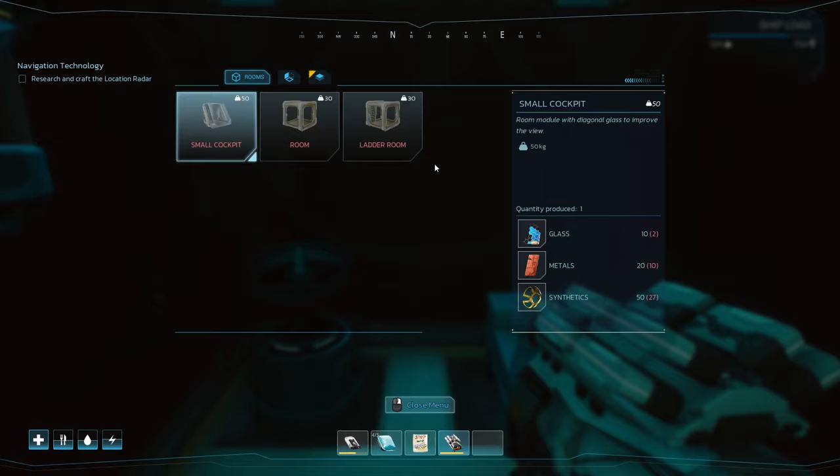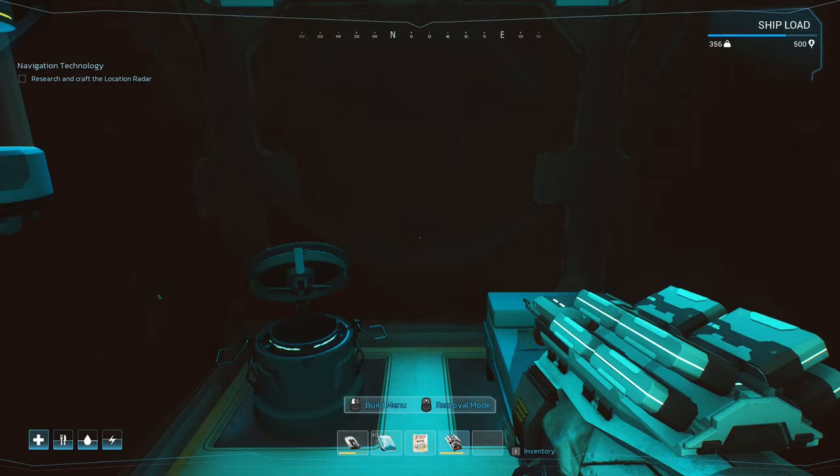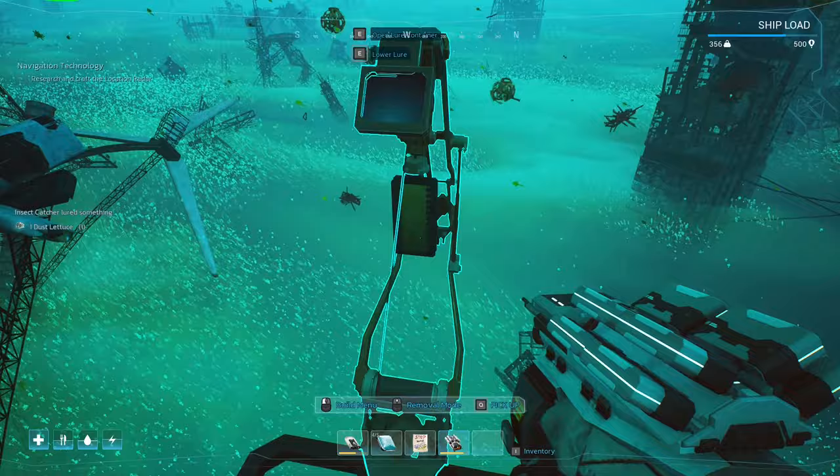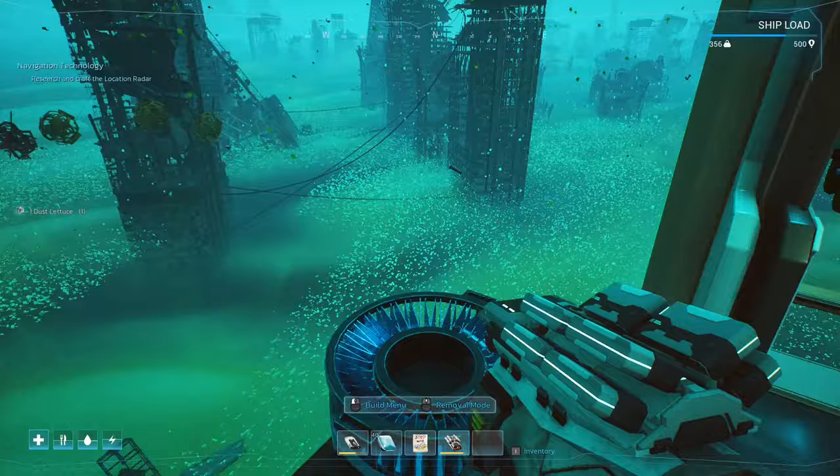Let's go to the build menu and build a room — but I need synthetics. Oh wow, I need a lot of synthetics. What I'm going to do is keep fishing and just go around and take this place apart — I think that's what we'll do.